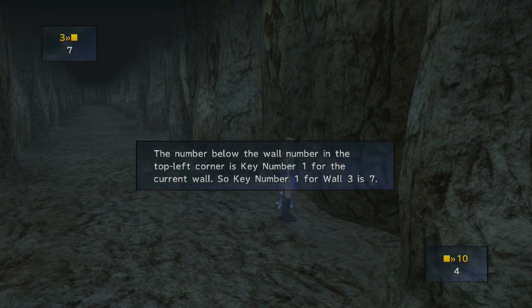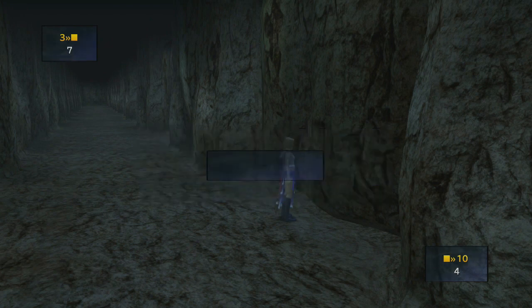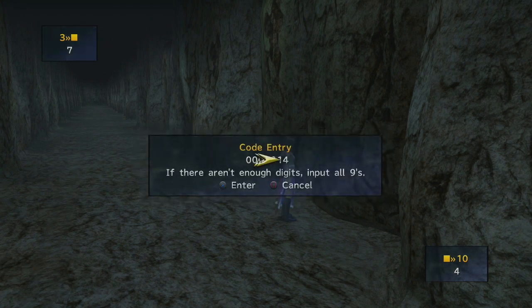Examine the wall. The number in the top left corner is key number one for the current wall — key number one for wall three is seven. Write that seven down. It will also help if you put the wall number next to it, so write: wall three colon seven. Earlier we thought key number two for wall three is nine because it appeared in the lower right-hand corner. So what I wrote down is: three colon nine plus seven. We need to enter 16. Now write down what's on the bottom right-hand corner: 10 colon 4.